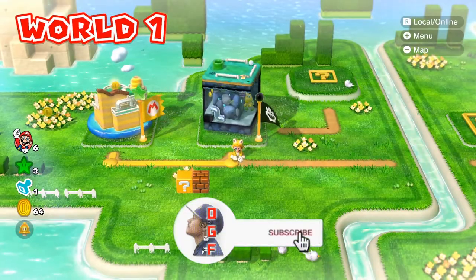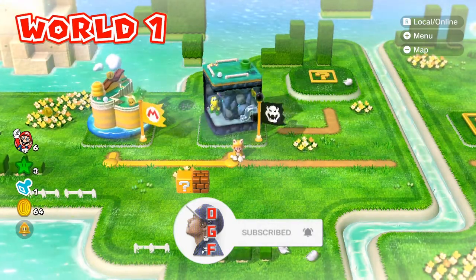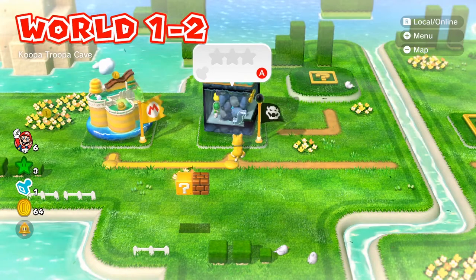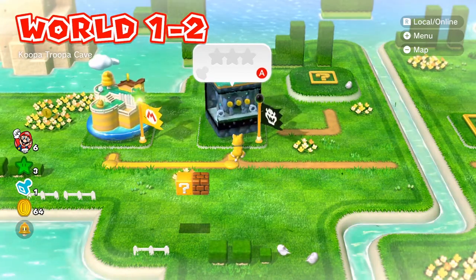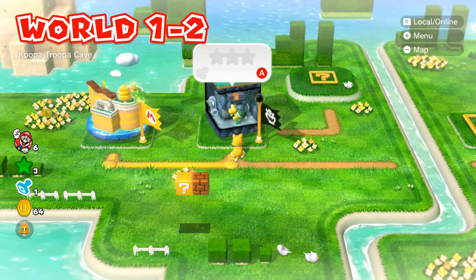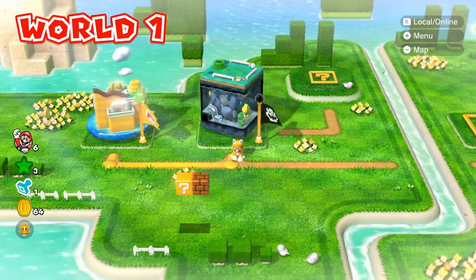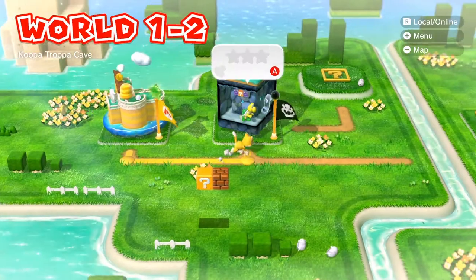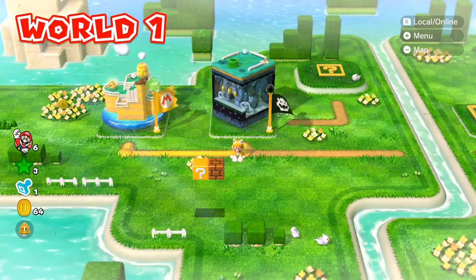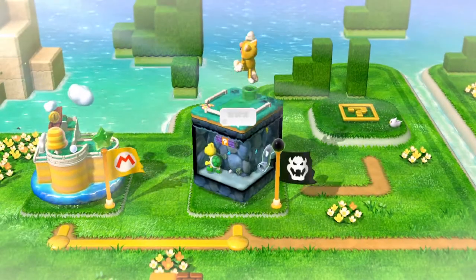What is up guys, I'm Daddy Gamer Fred and welcome back to another Super Mario 3D World guide video. In today's video we're gonna go through World 1-2. I'm gonna show you guys where all the green stars are, where the secret stamp is, as well as the location of the hidden warp pipe that will take you directly to World 2. To get to the secret warp pipe you will need to enter the level as Cat Mario — there isn't a cat bell inside the level, so you'd either need one in your inventory or have the suit equipped. Let's jump right in.